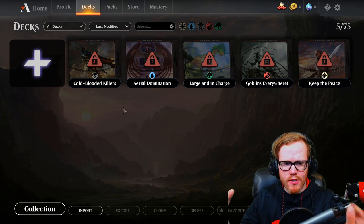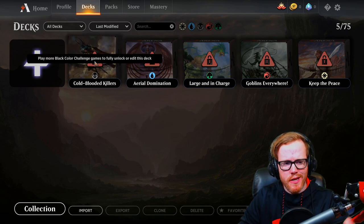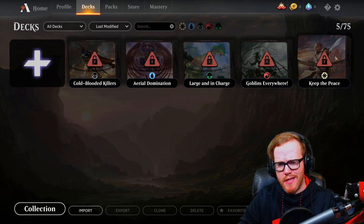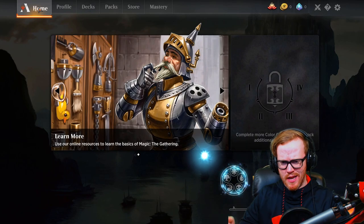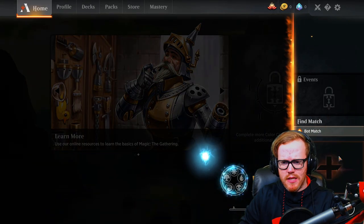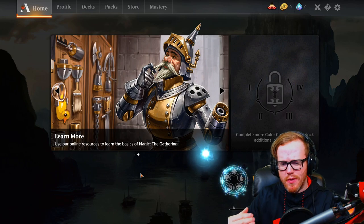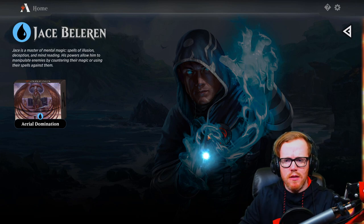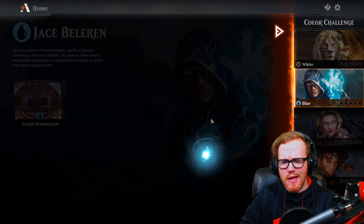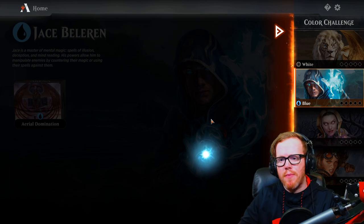Now I'll take a quick look at the five decks we've unlocked. We have the Cold Blooded Killers deck, but we need to play more games to unlock all the cards in each deck. These starter decks aren't ready to play against real opponents yet — we can only do bot matches right now, and the play mode to face other players isn't available. So the next thing we'll do is play through the color challenge. Hopefully the games don't take too long; I'll fit in as many as I can.